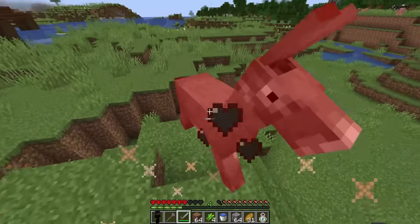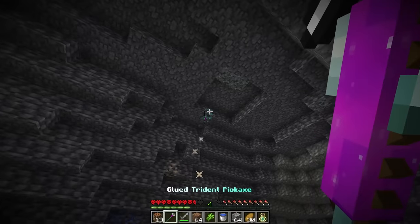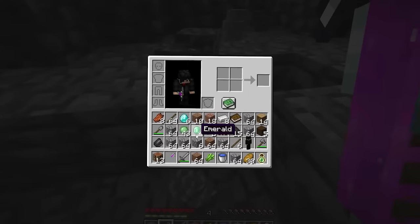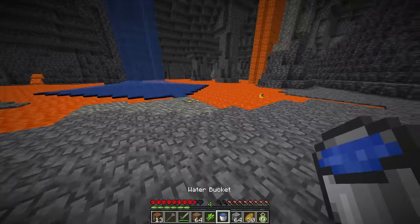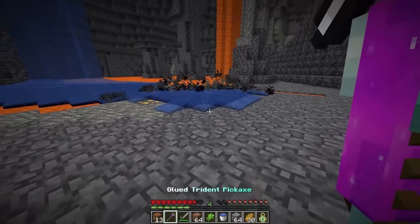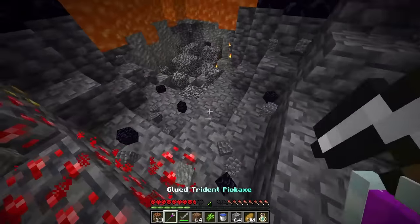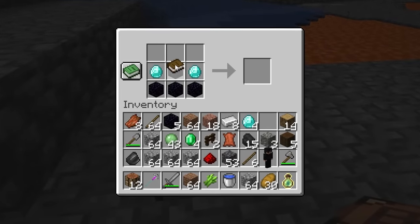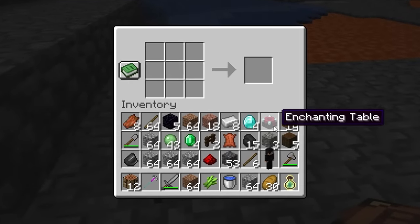We need two diamonds — grabbed one and number two. Now just obsidian. Can the pickaxe break obsidian? Let's grab all that — perfect. And now with all the stuff, we can make one enchanting table, and this is all three items.